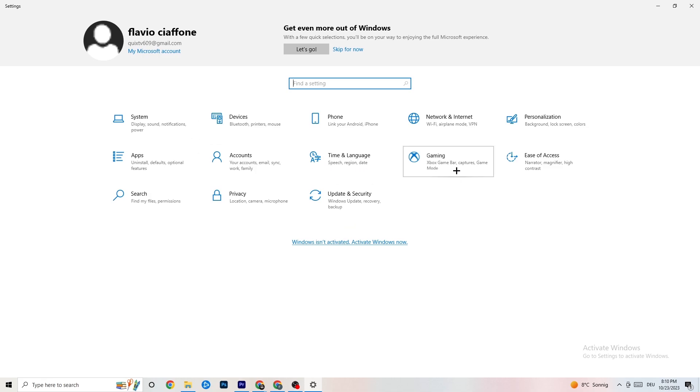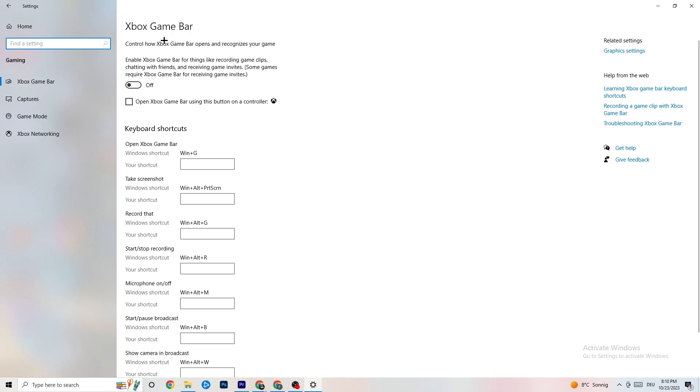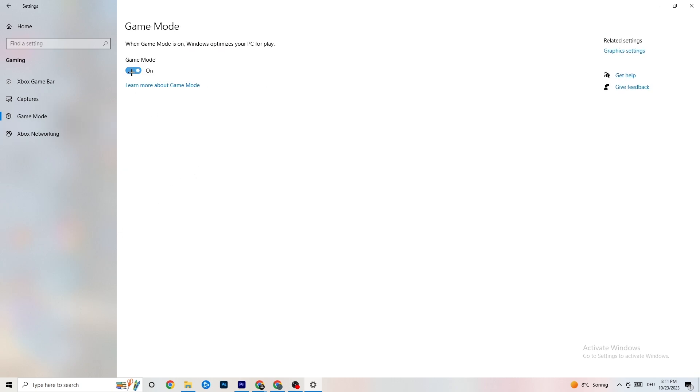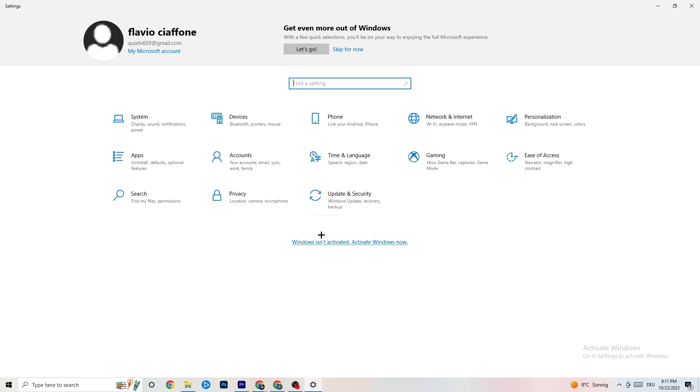Go to 'Gaming' settings. First, turn off Xbox Game Bar — you don't need it and it will drain performance. Under 'Captures,' make sure everything is off, because background captures can cause mid-game crashes or FPS issues. For Game Mode, try both on and off — it works differently for different people, so test which one works better for you.